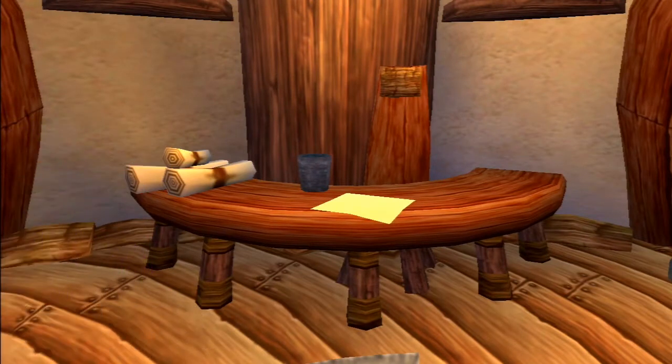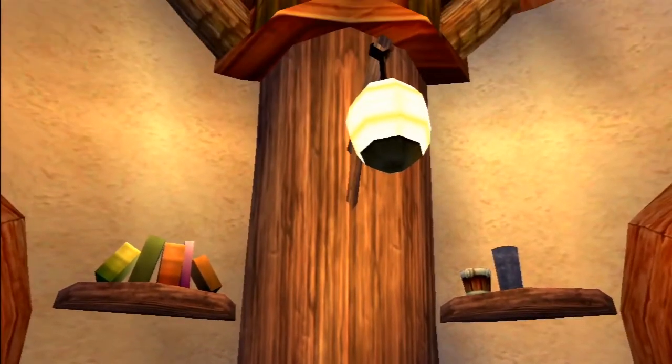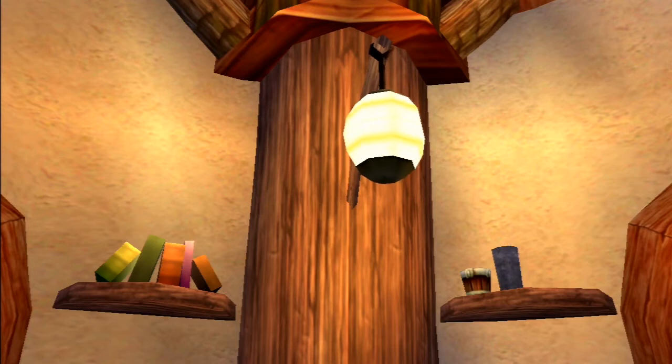Behind the fire pit is a large circular desk with a tall back chair. On the desk is some paper, rolled up scrolls of parchment, and a stone cup. Above this is a lantern and two shelves — one with books and the other with a tiny bucket and a stone jug.